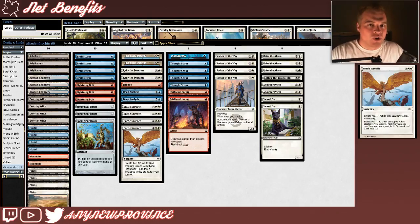Our final token production spell is arguably the most powerful: Battle Screech. It costs 2 white white for a sorcery that creates 2 1/1 white bird creature tokens with flying. What really puts Battle Screech over the top is its flashback ability — you can cast it out of your graveyard by tapping 3 untapped white creatures you control, then exile it.